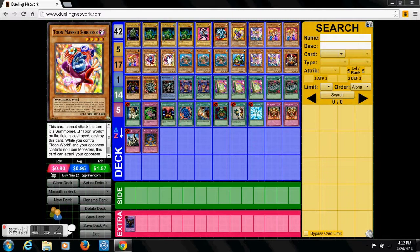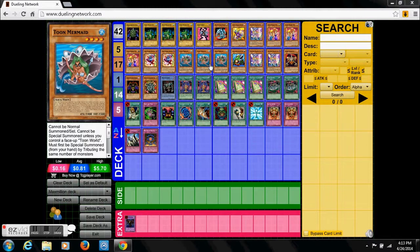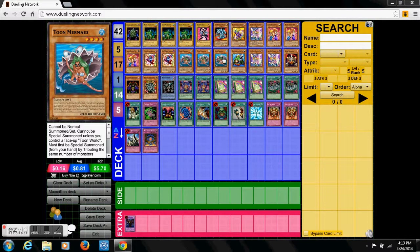Toon Mage Sorcerer definitely lets you play that spell catcher and get some draw cards, giving you good advantage there. Toon Mermaid is definitely pretty good — you can special summon them, throw out quite a bit, and it lets you play some of your higher level Toons.